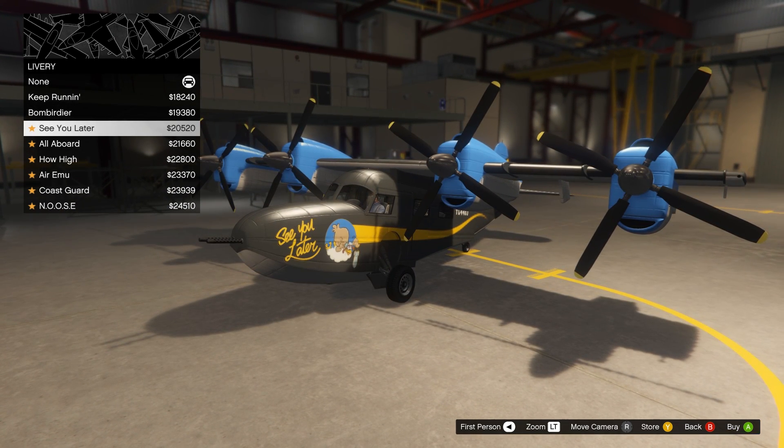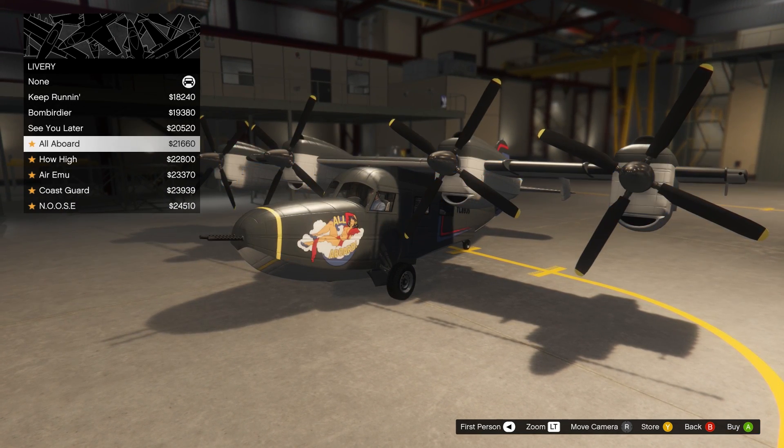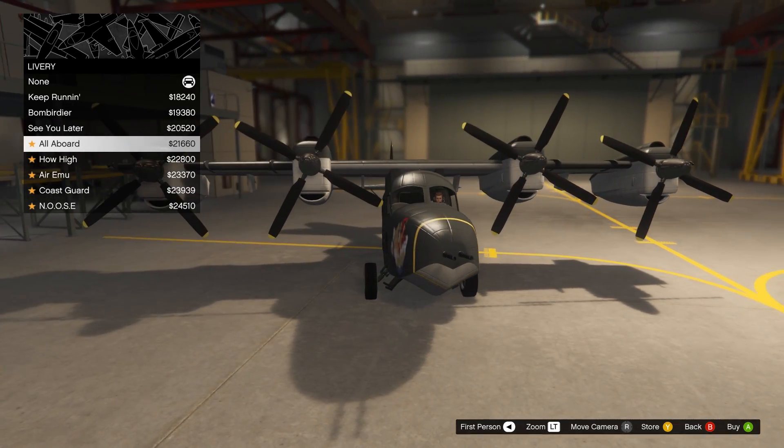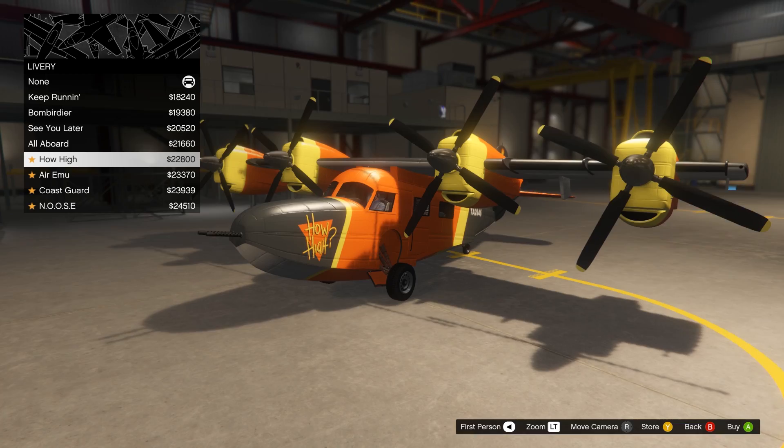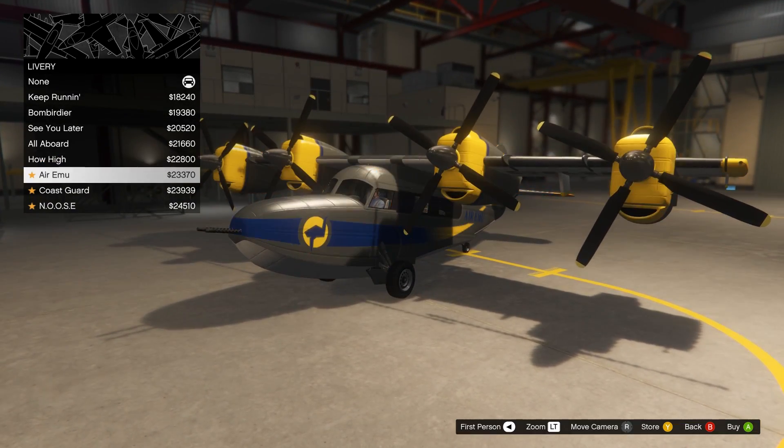Next, we have all the liveries. First of all, we have Keep Running, Bombardier, See You Later, All Aboard — which is the one that was in the trailer — How High, Air Yimou, Coast Guard, and Noose.